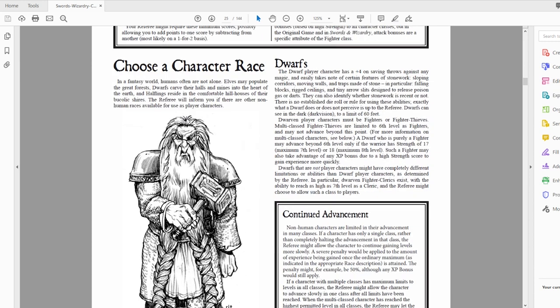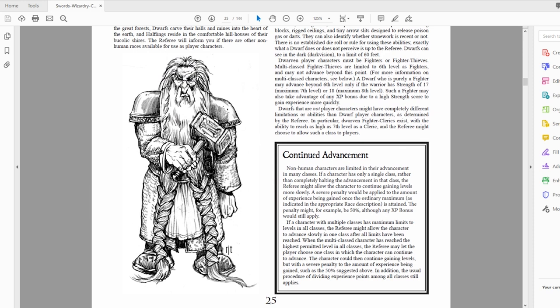Dwarves, as you can see in the picture, are small and stocky — generally pretty strong, very hardy, very brave. They care a lot about their honor and their family or tribe; dwarves are loyal to a fault. They're generally found in mountain halls or mines with settlements that are pretty exclusively dwarf. Dwarves get a plus four on saving throws against magic, can easily take note of features of stonework such as corridors, moving walls, and traps, and can see in the dark up to 60 feet via darkvision.